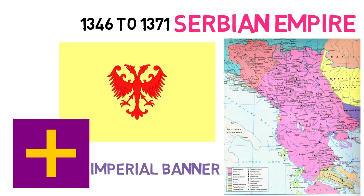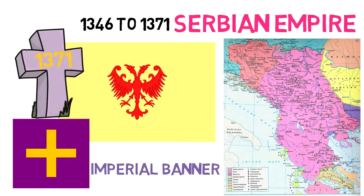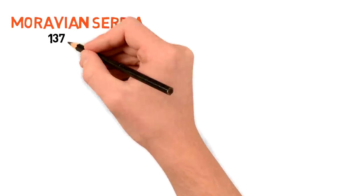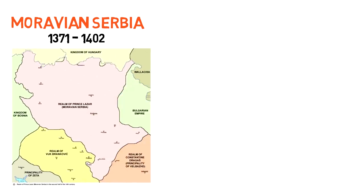The coat of arms remained the same because it was still the same dynasty. After 1371 the empire came to an end, due to many reasons, one of them being the Ottoman invasion, and its region separated into smaller states. The one which seems to have maintained the most Serbian identity was Moravian Serbia, keeping some of the Serbian symbols in use.